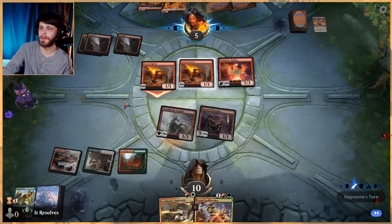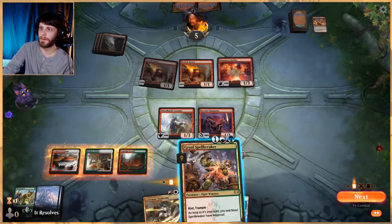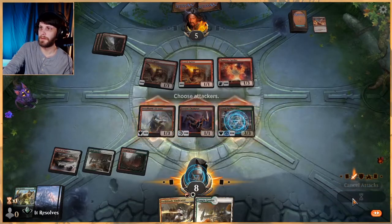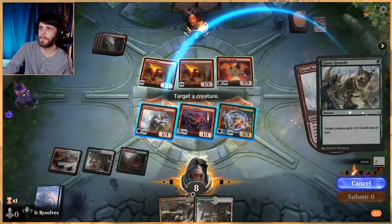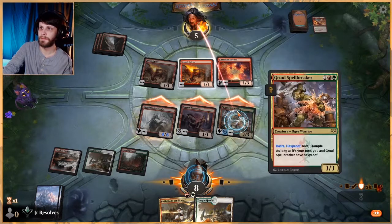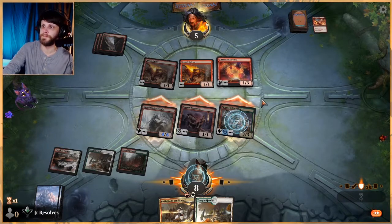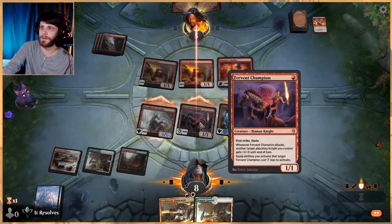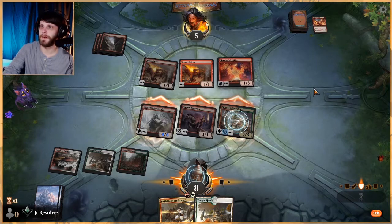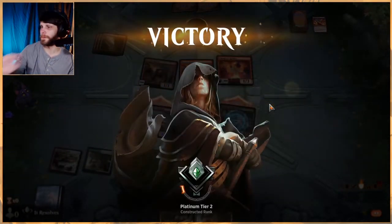We can Giant Growth this and give it Trample, so I'm in. We also have Gruul Spellbreaker, which we get to throw out there and give Haste, which is quite good. Let's do this — let's give it Haste and let's attack. I'm just going to give it to the one with Trample. They can eat this block here, but I think we're in pretty decent shape. We do need to give it to the ones with Trample, not the Fervent Champion. Even if this means we lose the Fervent Champion, that's fine. They obviously have to block. Game 1 — got the win! I love it. Let's move into Game 2.